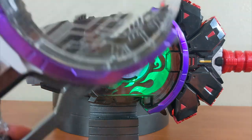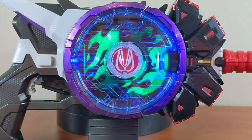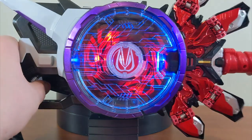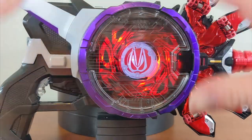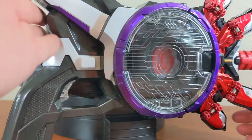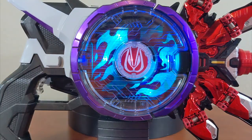For Geats's most recent form, you take the buckle on one side and plug the main interior of the Laser Raise Riser in on the other side, giving you Kamen Rider Geats Laser Boost. I really like the look of this form — love the gun-linked cane attached to it. You can do finishers with this as well, and it's a very fun penultimate form before his final form.